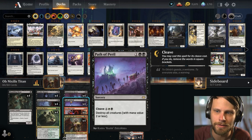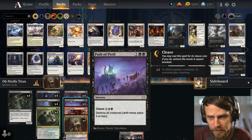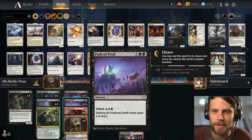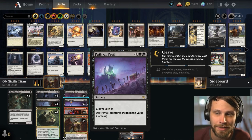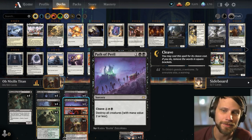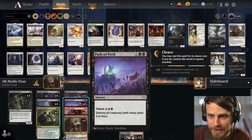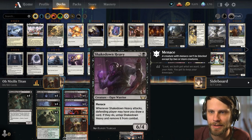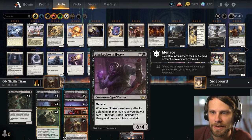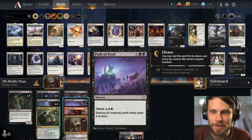We also have treasure tokens with Deadly Dispute. Generally speaking, what's really nice is you can use Path of Peril for three, sweep the board of a lot of things - especially against the enchantment stack. It hits a lot of the aggro matchups, things like Luminarch Aspirant, Hopeful Initiate, things like that - it just kills it all. But it doesn't touch a lot of our stuff aside from the Shambling Gast, which we kind of want to die anyway. So we've got Shakedown Heavy, the Valet, the Titan - without cleaving it, Path of Peril doesn't hit any of it, which is killer.